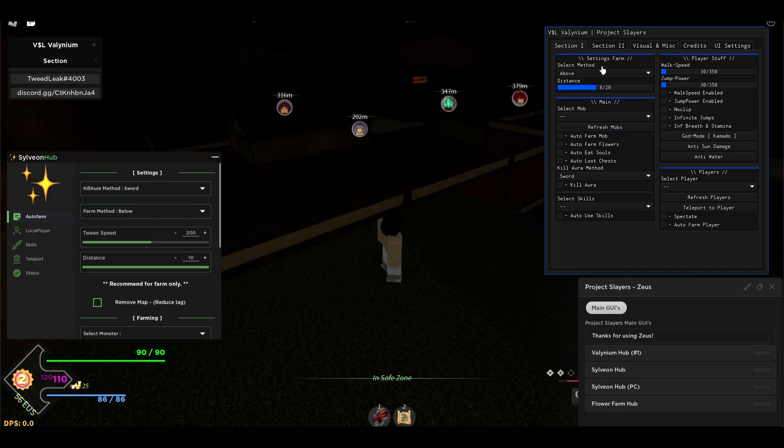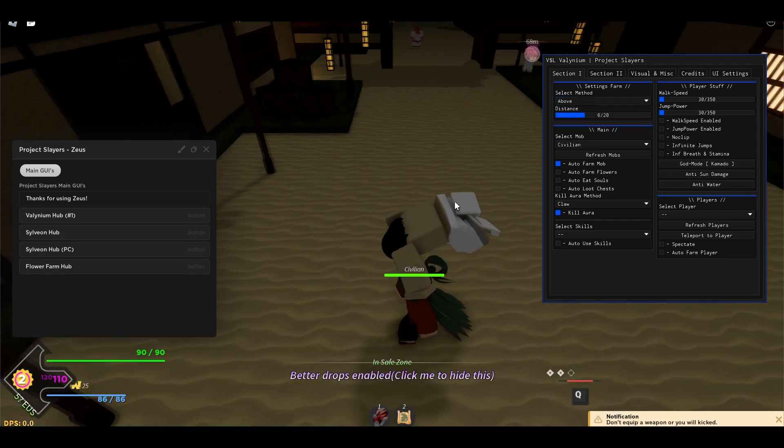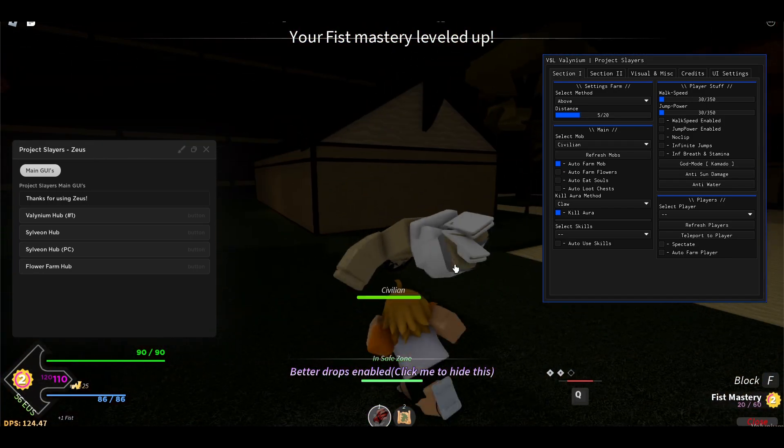In section one here you have auto farm settings. You can choose above, behind, or below — I'm just gonna do above and pull my distance to six, because otherwise it won't work. Then you can select whatever you want; I'm just gonna do a civilian. First, make sure to enable your kill aura and select what you're gonna use — I'm gonna use my claw. I've closed the other hubs because they interfere with each other, so make sure to use one at a time. Press on auto farm mob and it's gonna go ahead — the claw is working and it's almost one-tapping every civilian.